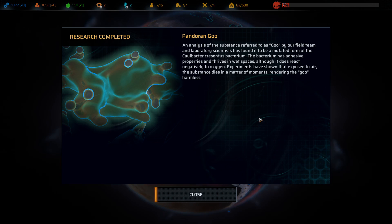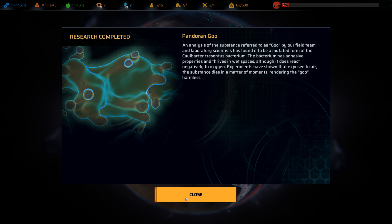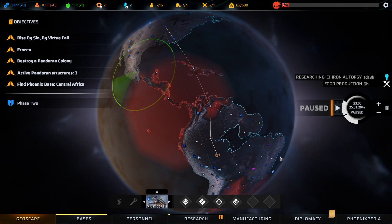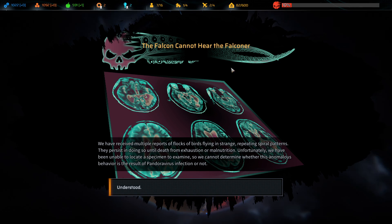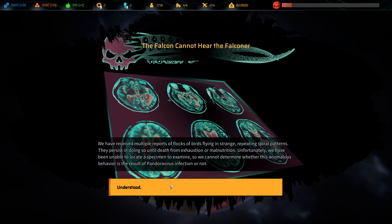Research complete — Pandoran Goo. An analysis of the substance referred to as 'goo' by our field team and laboratory scientists has found it to be a mutated form of the Caulobacter crescentus bacterium. The bacterium has adhesive properties and thrives in wet spaces, although it reacts negatively to oxygen. Experiments have shown that exposed to air, the substance dies in a matter of moments, rendering the goo harmless. Event: The Falcon Cannot Hear the Falconer — multiple reports of flocks of birds flying in strange repeating spiral patterns until death from exhaustion or malnutrition, and we cannot determine whether this is a result of Pandora virus infection.